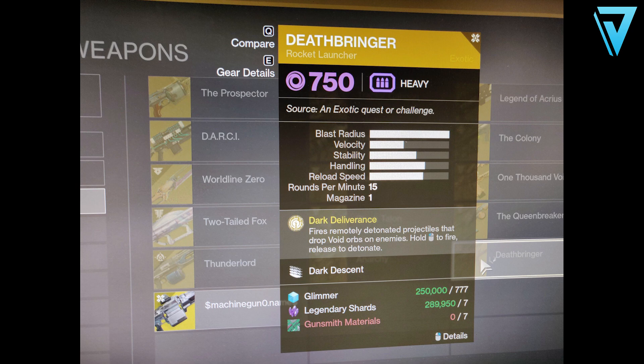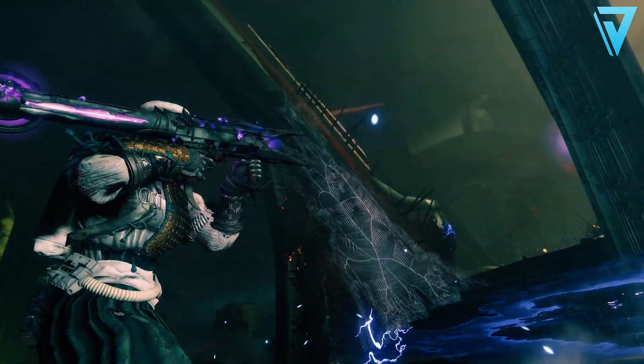It appears not to be available as a random world drop. It has an intrinsic perk called Dark Deliverance, which reads: fires remotely detonated projectiles that drop void orbs on enemies — hold fire then release to detonate. It also has a secondary perk called Dark Descent, which looks like four feathers, and could relate to the void projectiles themselves and how they float down to track your targets.